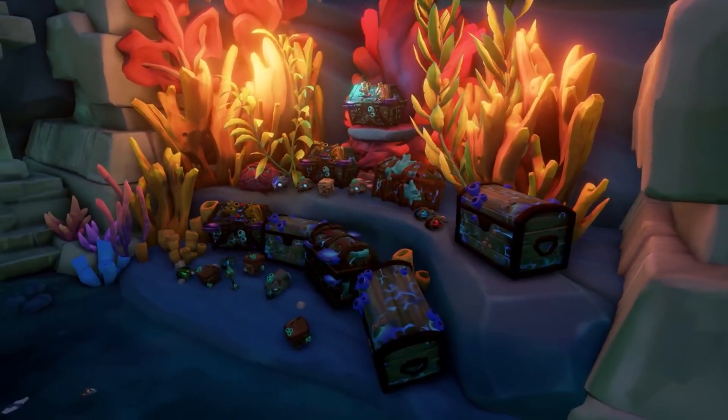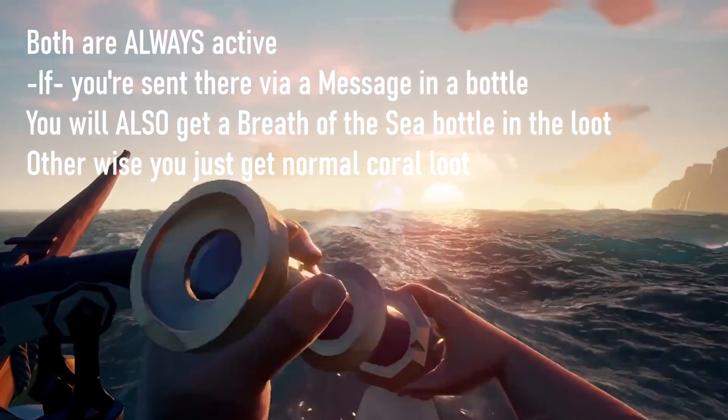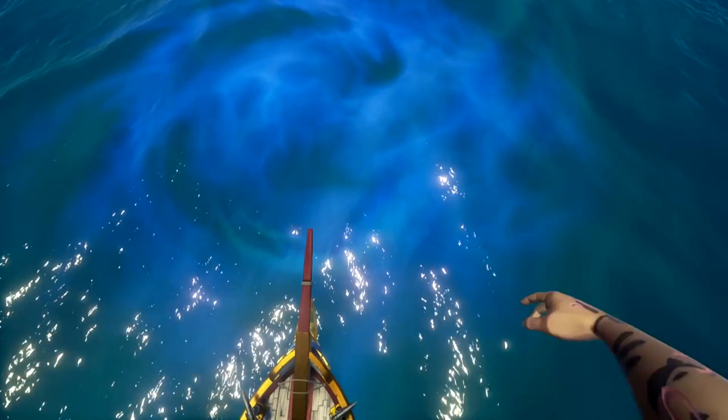The purple tuft of light above the waves is always there. It's a little difficult to see during the day and kind of looks like a wave splash that doesn't go away until you eventually move closer to it. Once you are close enough to see the purple water, you'll know where to dive down.